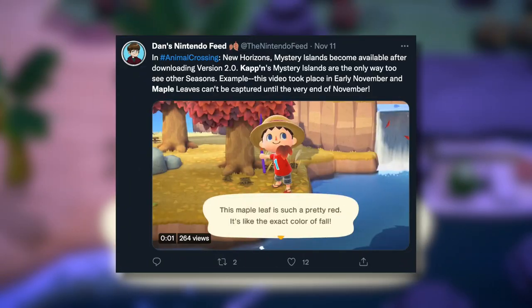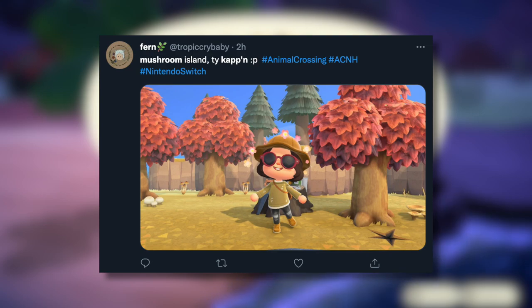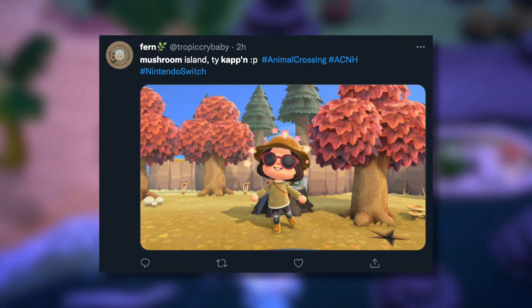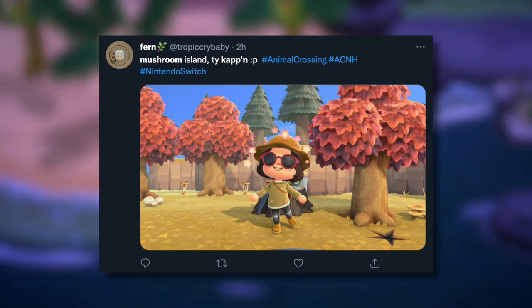There are two autumn islands: one that has maple leaves and another that has mushrooms. The mushrooms one was just absolutely covered in mushrooms, which would be a really good way of making bells and getting all the materials you need. Fall also has a ton of DIY recipes so this is a pretty good way of getting them.